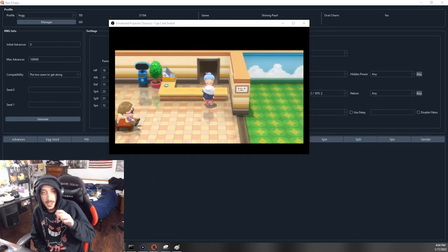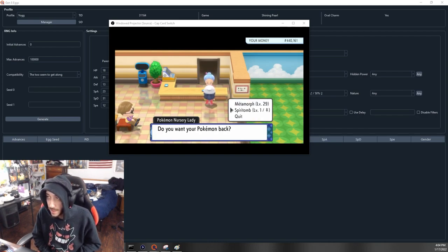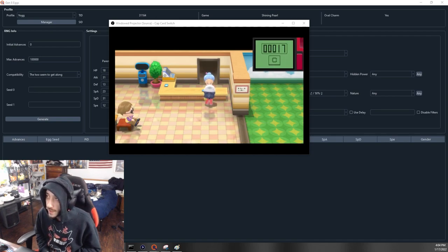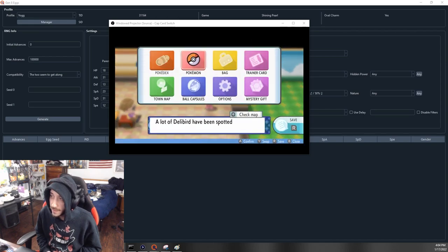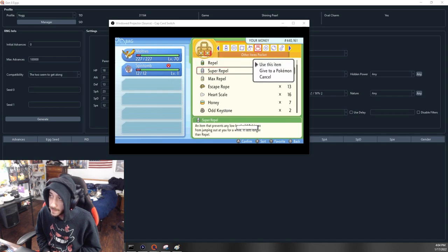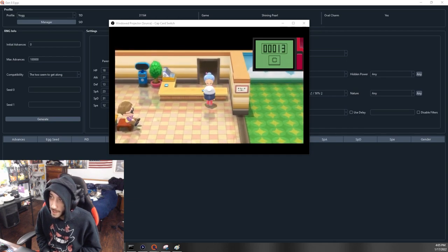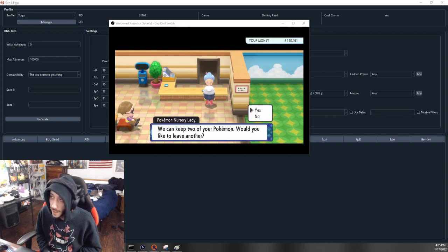Beginning the RNG: have at least one parent — Ditto — in the Daycare. Take Spiritomb out. Position yourself one step away in front of the Daycare lady. Clear your step counter, then save. This is the beginning of the RNG. Use a Super Repel, then walk 21 counter steps up and down. The 21st step will land you in front of the Daycare Granny. Deposit Spiritomb — that's an additional 500 cost.